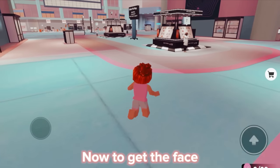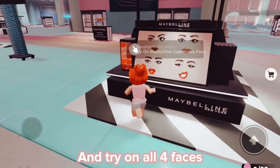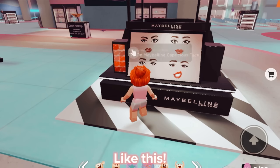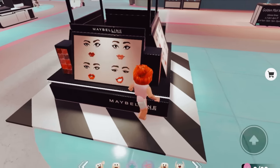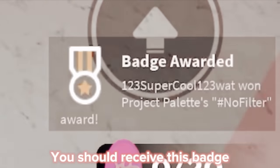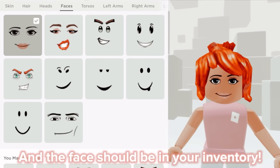Now to get the face, just walk to this area and try on all four faces like this. You should receive this badge and the face should be in your inventory.